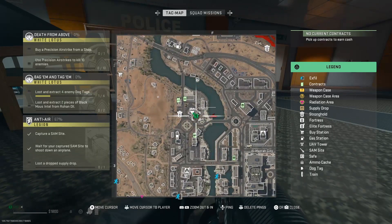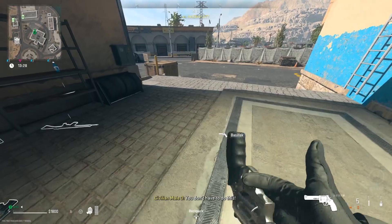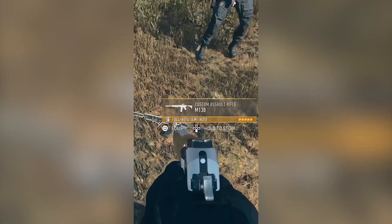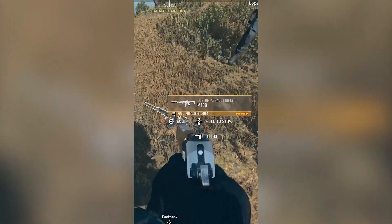Now if the mission doesn't track your pistol kills, just drop the weapon and pick it back up and the mission will show that it's tracking. Duplicate any custom weapon you want by dropping it, a friend picks it up, drops it back down, then you stow it and exfil. You can also unlock any gun if your teammate drops it for you, then you exfil.